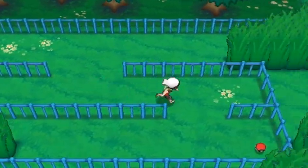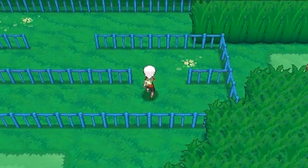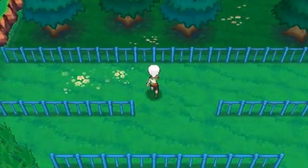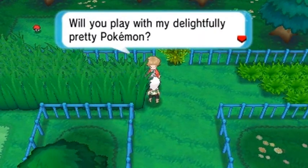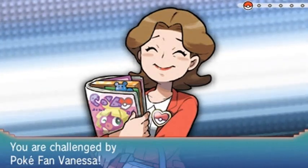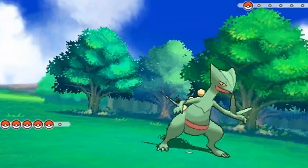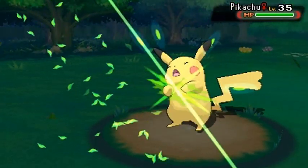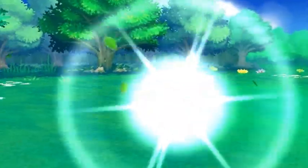There are Pokemon here that want to be captured but I already have their pre-evolved forms. We're going to need another Repel because there are a lot of wild Pokemon. Nothing interesting in this area, so let's go straight forward. We need Cut to get in here. Pokefan Vanessa wants to battle — believe it or not, I actually dated a Vanessa as well. There are quite a few girl names right here that I've dated, which is hilarious. Let's use Leaf Blade on poor Pikachu.